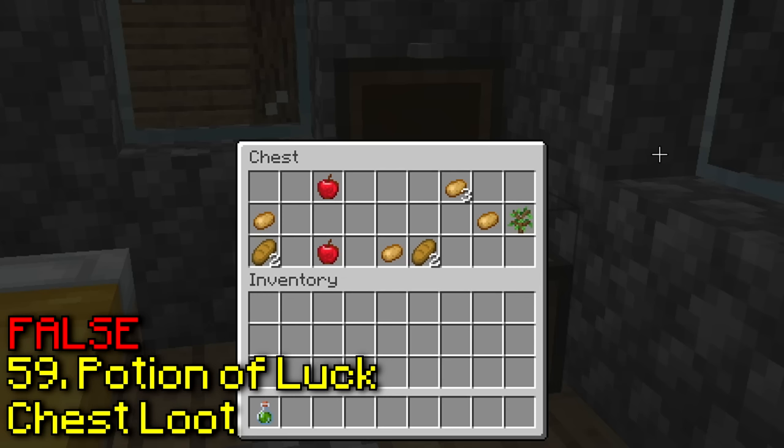You are able to sprint on camels. This one is true, but you might not notice it if you use toggle sprint since it just sprints by default.